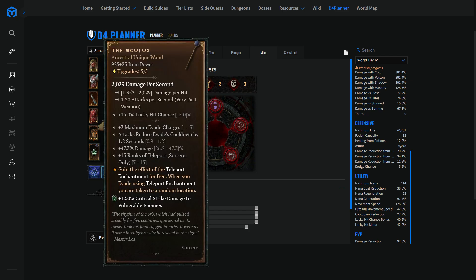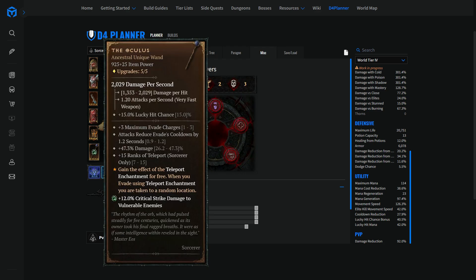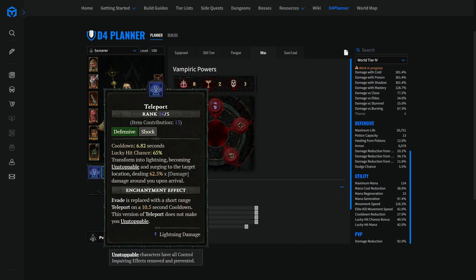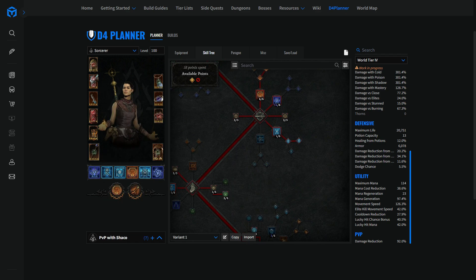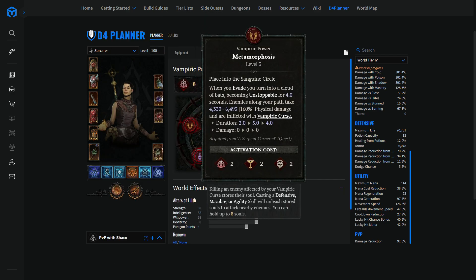The combination of those three is pretty strong. The Oculus gives you the teleport enchantment for free, but it takes you to a random location. This is overwritten by the Metamorphosis vampiric power — your teleport enchantment is no longer a teleport, it becomes an evade. So you can't evade from the top of a cliff to the bottom; it's not a teleport anymore, it's an evade. It's not going to trigger a barrier because of the Protection node, and it won't give you a 30% damage reduction either. The interaction of those two is very important.